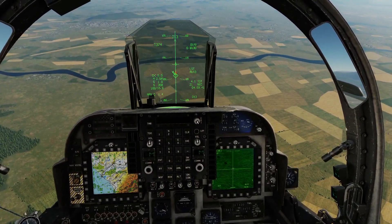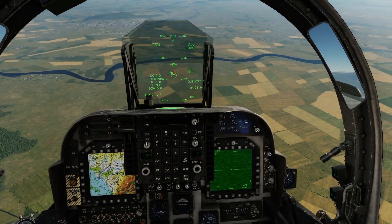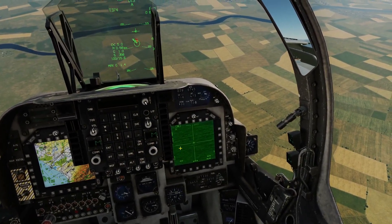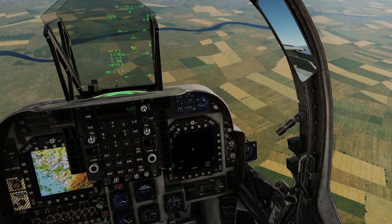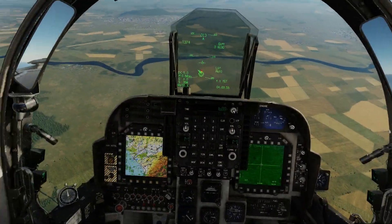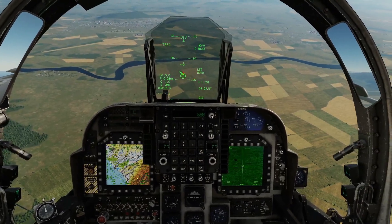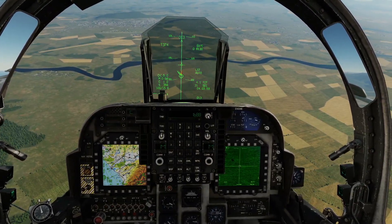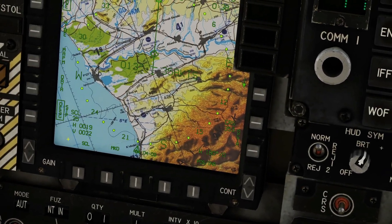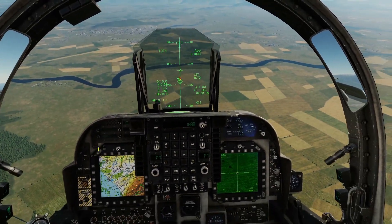Let's just show that again. I'm going to press nose wheel steering to un-designate T0, I'm going to send the laser off again with sensor select switch off. Pick up the target hopefully — there we got it. Waypoint increment, press and hold, release — and the symbology is already there, because remember this box is modal and we've left designation on.